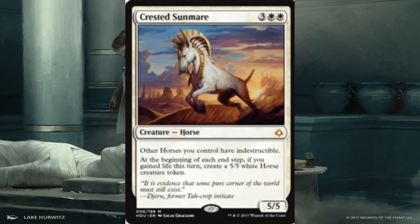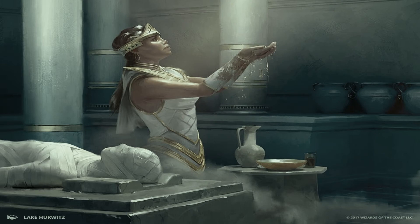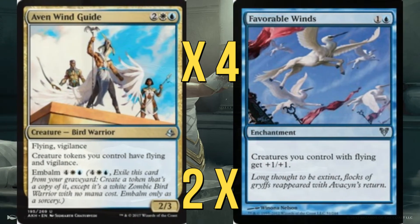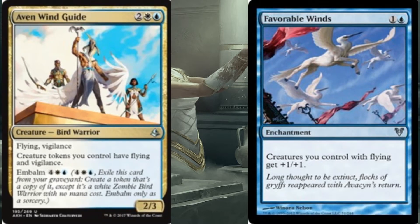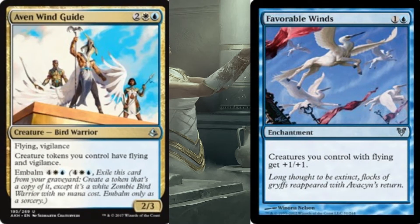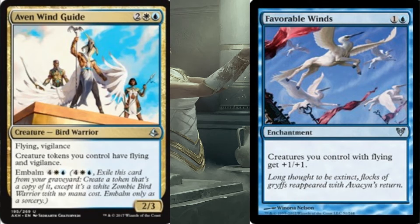Now we've generated all these tokens — what's our big payoff? The big payoff is Avon Windguide and Favorable Winds. Avon Windguide is a four-mana 2/3 with flying and vigilance, and creature tokens you control gain flying and vigilance. Favorable Winds gives all creatures we control with flying +1/+1. So suddenly our 1/1 blockers can go up to 2/2s, even 3/3s. Late game this is deadly — you can swing for lethal quite nicely.